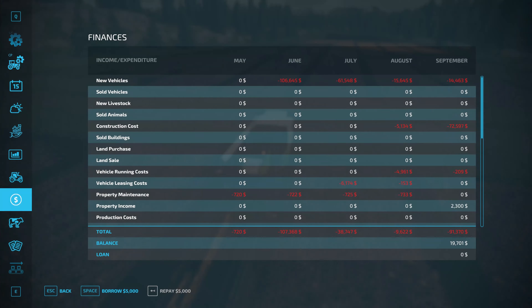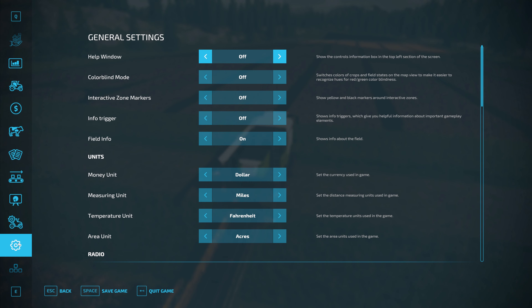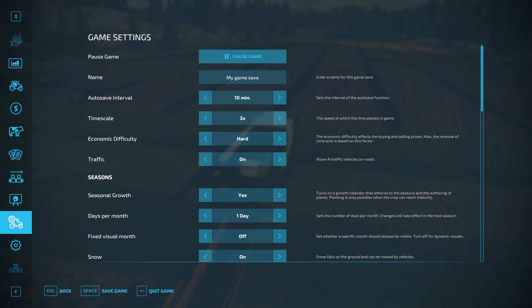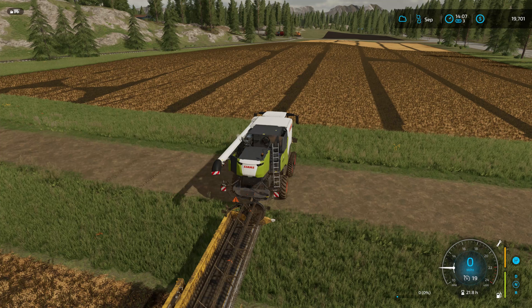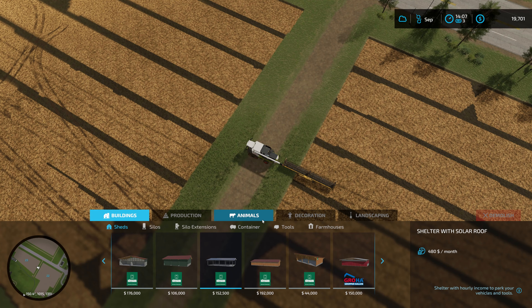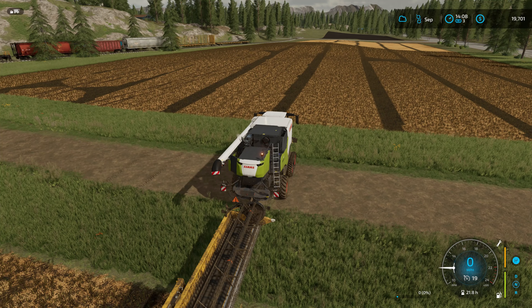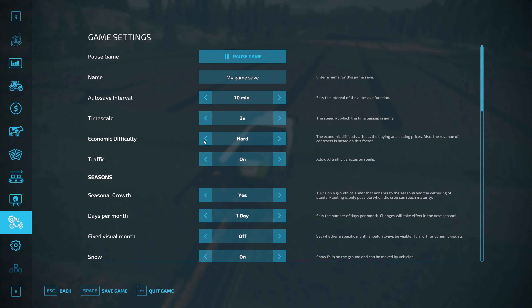I'm wondering — if I switch to easy economy, does the income change? Going to construction, Productions, Generators — it doesn't matter if you're on easy or hard economy, the income is the same. Let me make sure I put that back to hard economy. There we go.